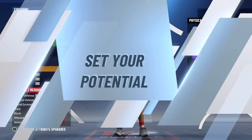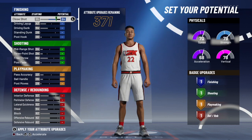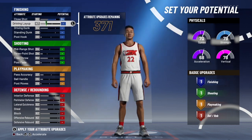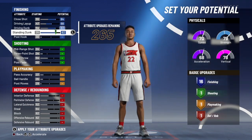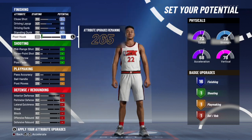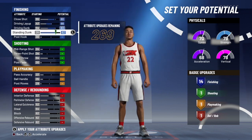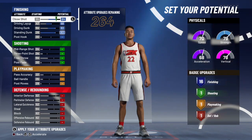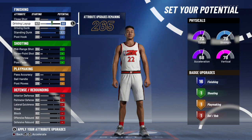For your attributes, you want to bring close shot to an A — just max out your close shot. Bring your driving layup up, your driving dunk, and your standing dunk — max your standing dunk out. Make it where you can get 16 shooting badges; by the time you're done, you should be at 16. That should be what your finishing looks like. You could change it around if you want, but I feel like this is the best way to go.